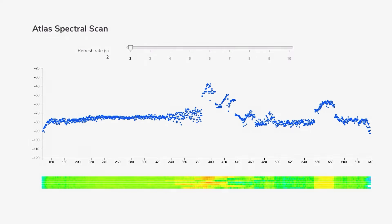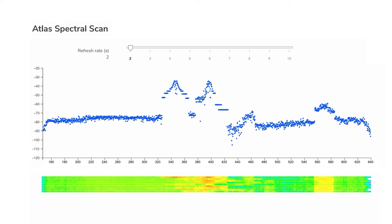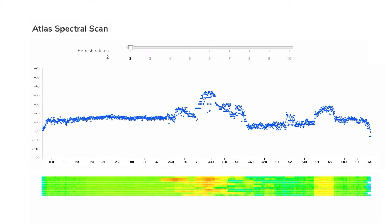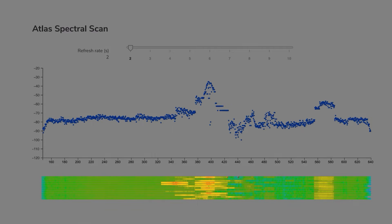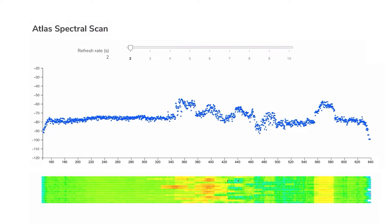The frequencies on which the enemy EW works appear red or dark red — these frequencies should not be used for a mission. Other ones are green or blue in color. Remember this range, as these frequencies are most suitable for safe flying and for aggravating the enemy.